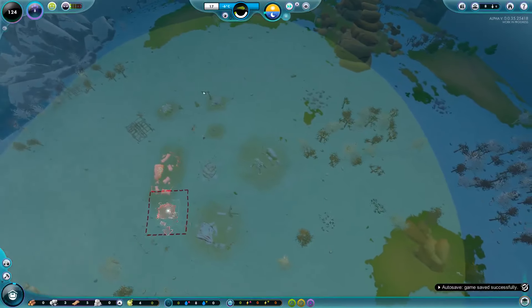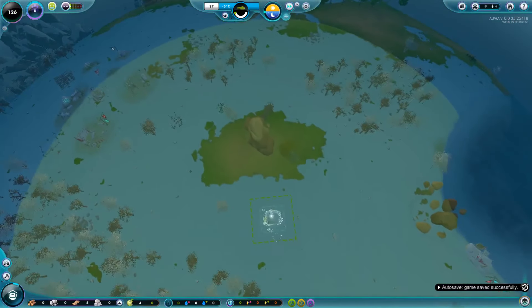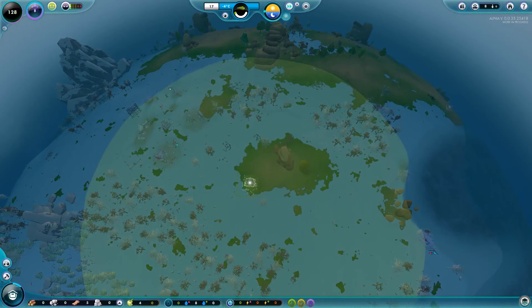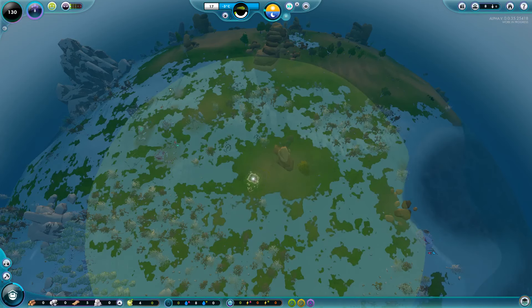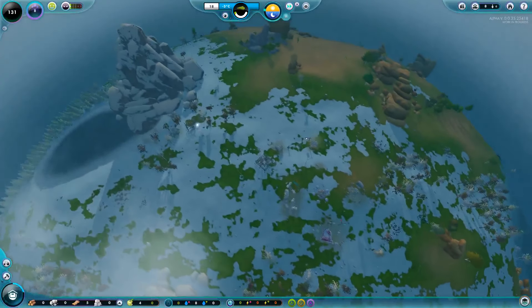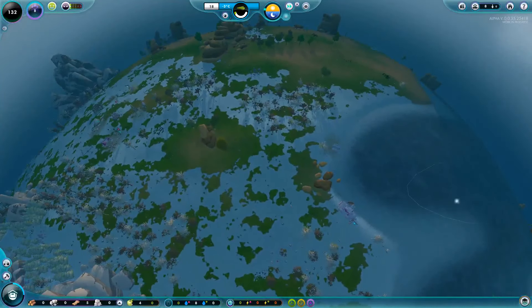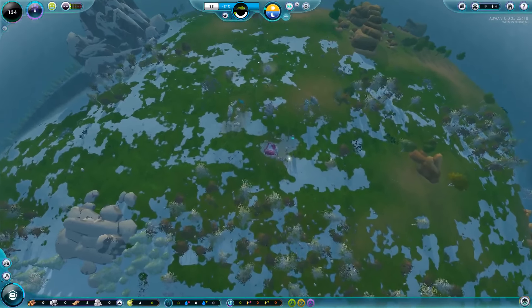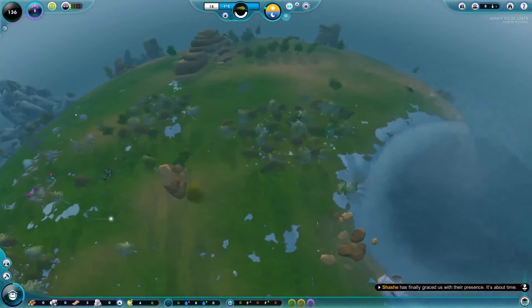We probably need two engineer's huts. If we put one in the middle it should be able to reach pretty much everything we currently have. The reservoir should start filling up once the lake unfreezes. Everything is four and out now which is really good — temperature is rising so this should start working very soon.